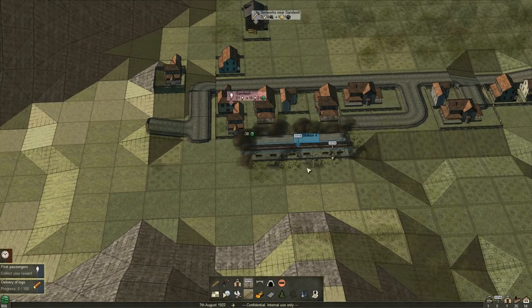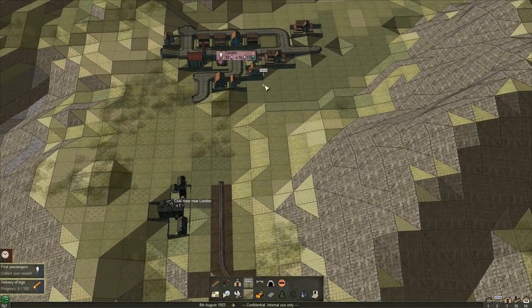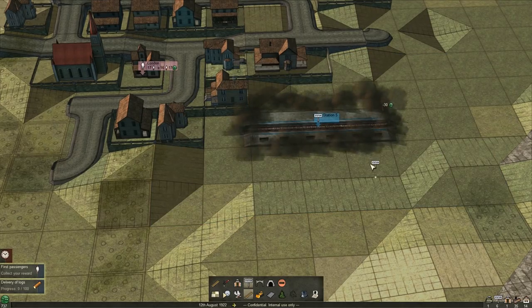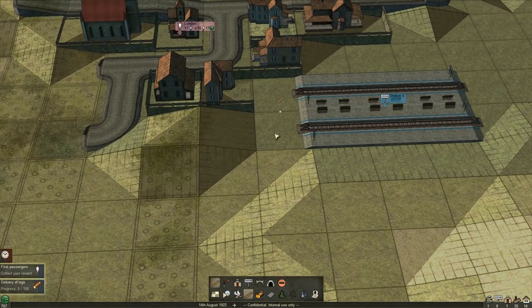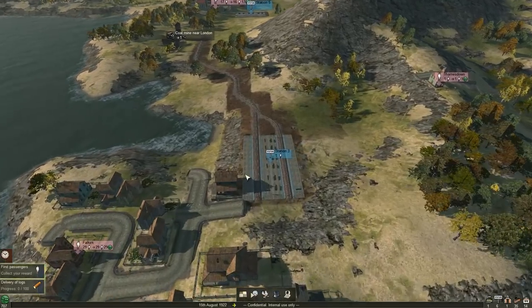Let's build two stations over here at Sandwell. We're going to connect these like we did our first one — this is going to be our midway stop. We only need a depot here, not a maintenance station. Once you have your depot, that should be good. I'm not sure about the price, but I think maybe possibly $16.99. No matter when you're watching this, check Steam to know exactly how much it is.